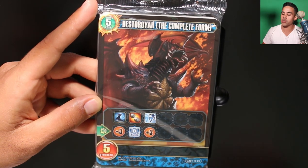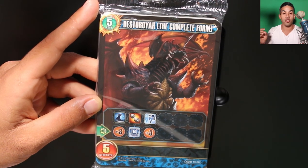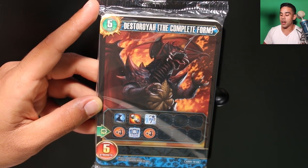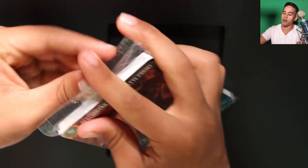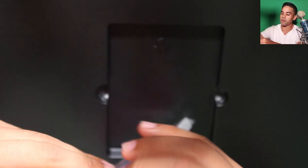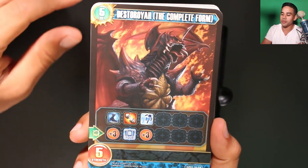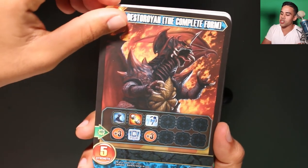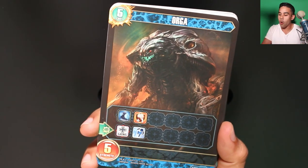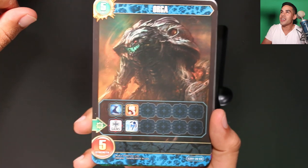What you've got to do is remember most of the symbols. This game has a few new symbols that the Naruto/Boruto card game didn't have, but predominantly it has a lot of the old symbols as well. So every expansion you only have to remember just a couple new symbols to understand what the special abilities for that expansion are. Destroyah complete form — strength five, gains three power, and it can attack as soon as it comes out. Pretty cool.